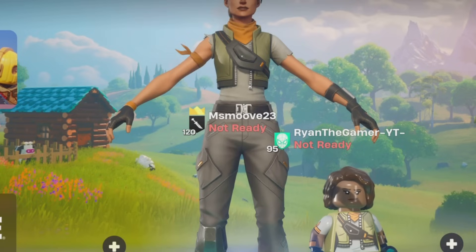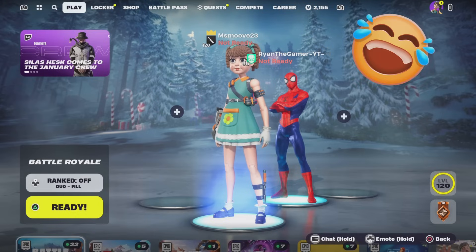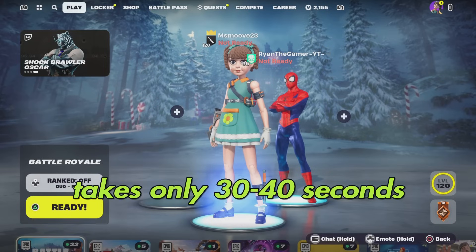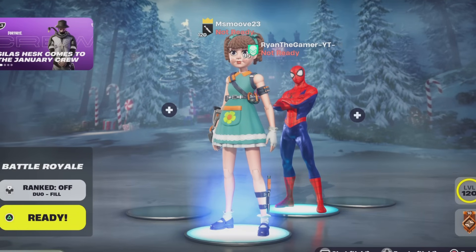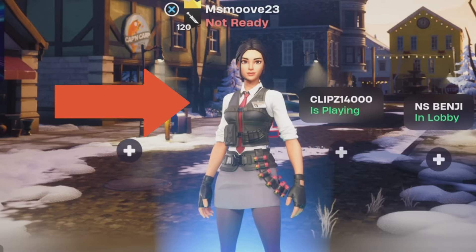The day has finally come — you can now be the Squid Game girl skin or even the Jesus skin, as I just showed. It's pretty easy, takes probably about 30 seconds to do, and it will not get you banned. You can even get an OG skin from Chapter 1 Season Five.